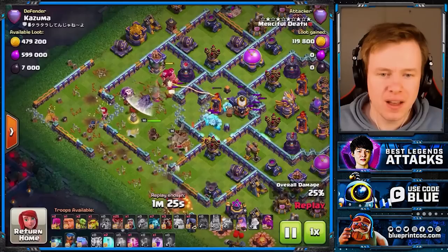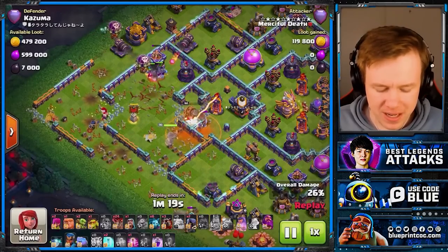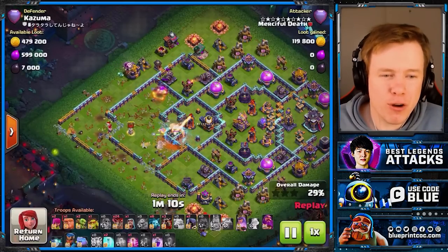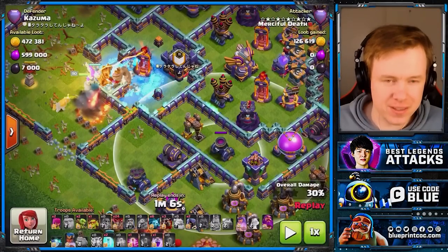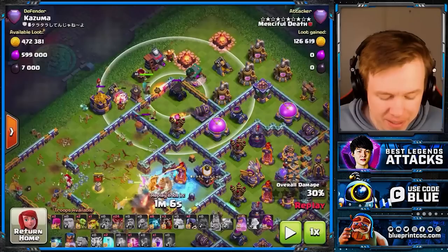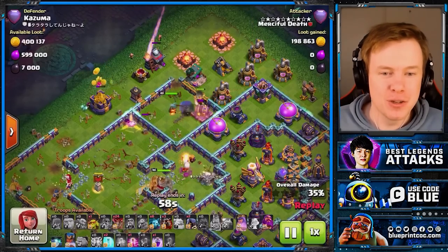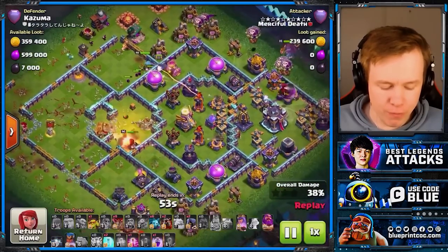Log Launcher doing good work here — unfortunately it will leave the Single Inferno on 1 HP, but our Queen should step in. The Yetis are doing a great job on the top side. Interestingly, we did not use the RC on the flanks on this base — there's no value on the flanks, just three ground defenses. On the top side, you could get an air defense, but the RC is coming in on delay. The point is he's not using the RC immediately with the Sui — he's waiting until there's a proper funnel, then using the RC to set a nice funnel for his Lalo.